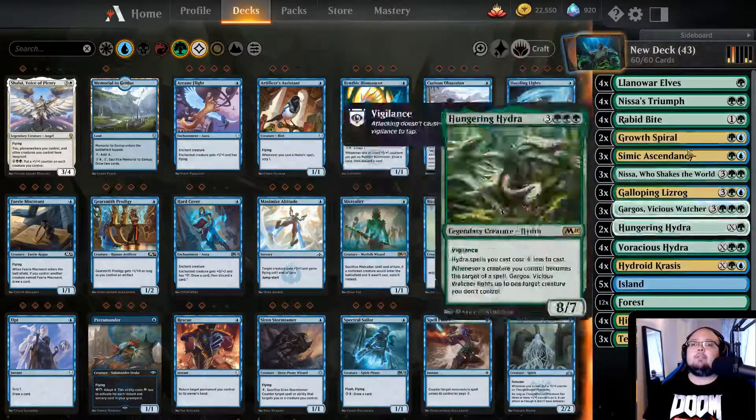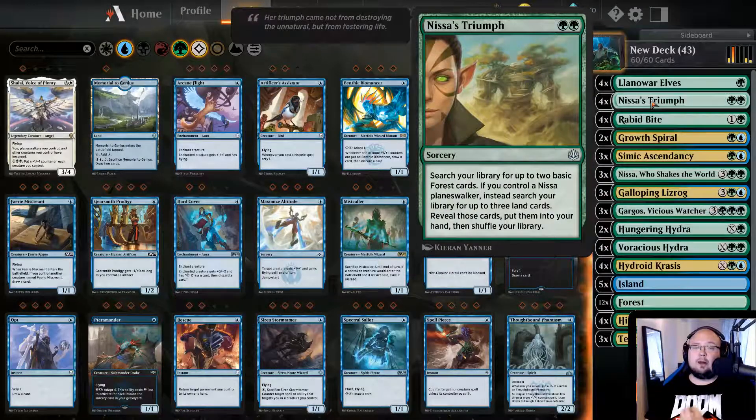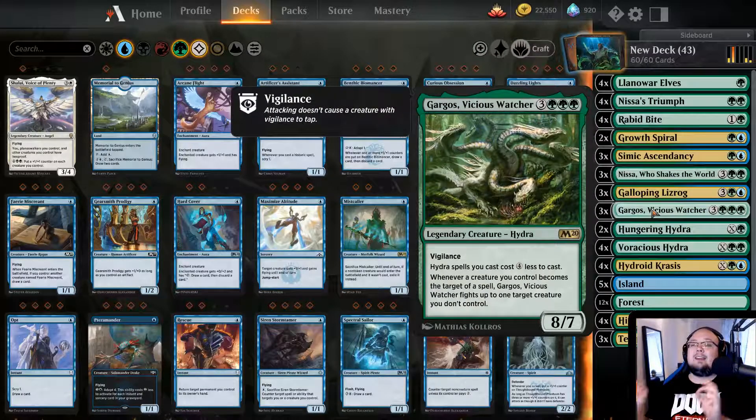We have some things that help us out here. We have Growth Spiral - I only put in 2 because I feel like Nissa's Triumph is way better; we want forests most of the time. We have Rabid Bite because Rabid Bite and Gargos is a sick combination - we cast Rabid Bite on Gargos, we kill one with Rabid Bite, then Gargos also attacks one enemy that we can choose. Gargos has Vigilance and basically gives Hydra spells 4 counters. That is basically the deck.